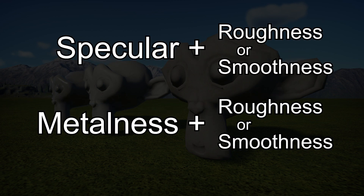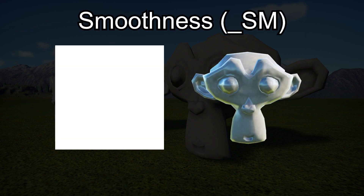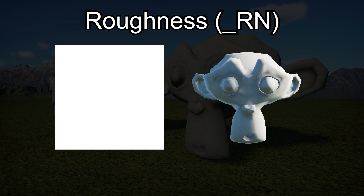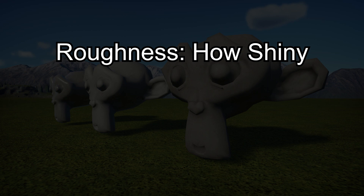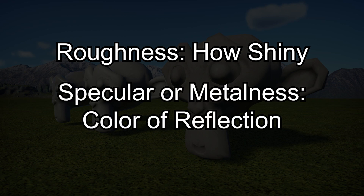Both of these work in conjunction with the Roughness and Smoothness maps. As we discussed in the last video, Roughness and Smoothness are basically identical except inverted, so an all-white Smoothness map is 100% glossy, where an all-white Roughness map is 100% matte. I'm just going to talk about using Roughness maps in this video, but know that you have the option to use either one. A Roughness map controls how shiny your object is, while the Specular and Metalness maps are used to control the color of the reflections coming off of the object.